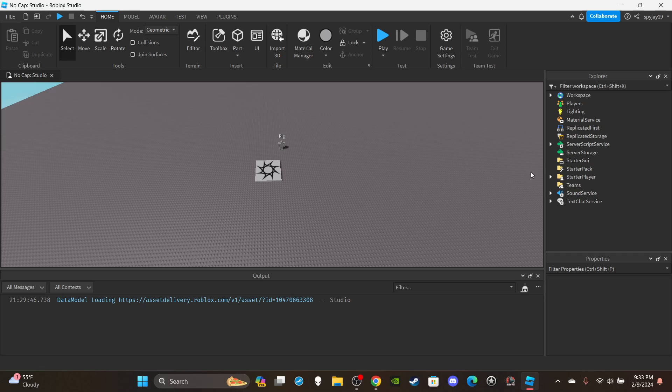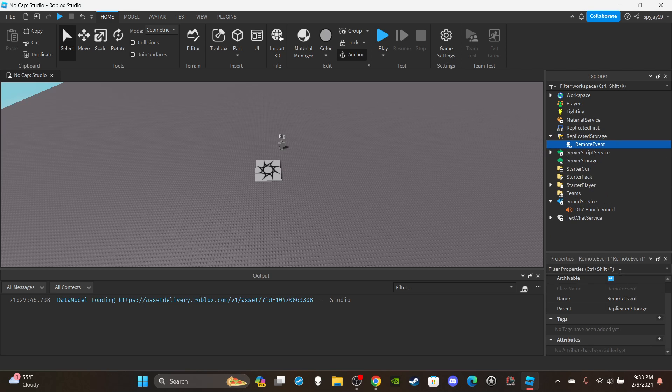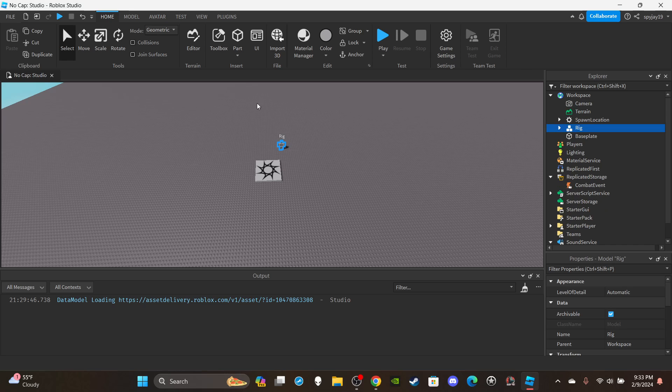First things first, you're going to need a punch sound. Go to the toolbox, search audio, type in punch and you'll get a sound — punch, kick, whatever type of sound you want. Then insert a remote event into ReplicatedStorage and rename it to CombatEvent. And of course you're going to need an NPC to test the attack on, so click avatar rig builder and build your desired rig.